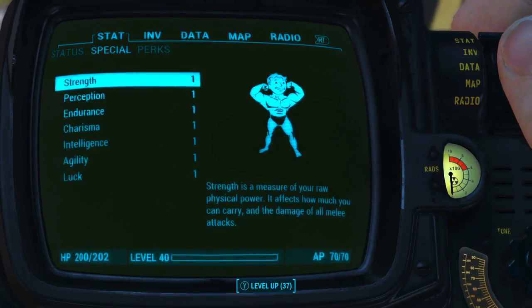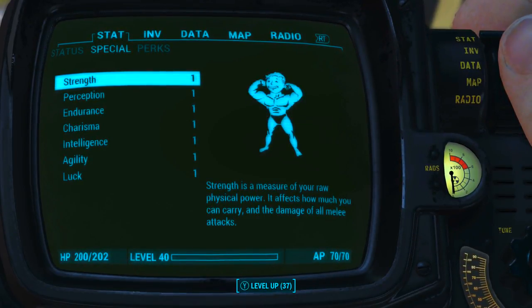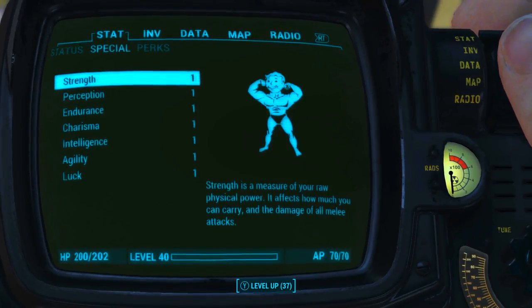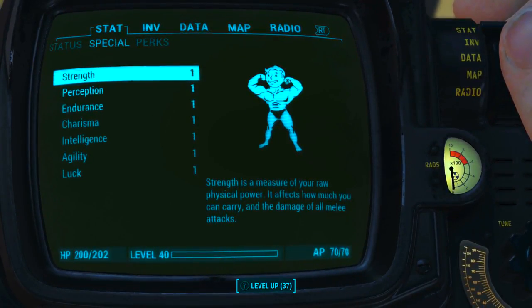Before looking at the weapon's base stats, I have reduced all of my character's special attribute stats to 1. I also have no bobblehead, perk, or magazine effects applied to my character. What this means is we will be seeing the absolute minimum base stats of the weapon.